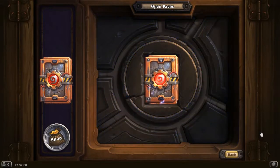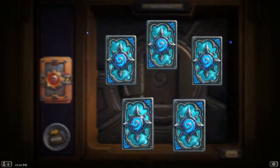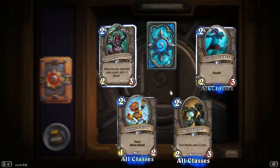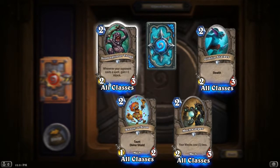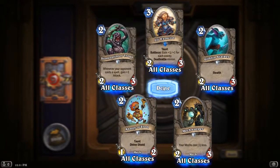Let's open up this one. Here's our rare. An Annoyotron — perfect. A Cobra and a Light Exorcist. That's pretty good.